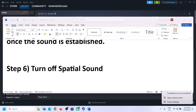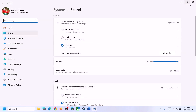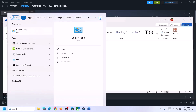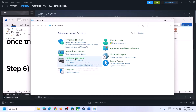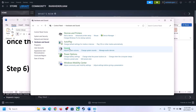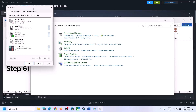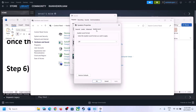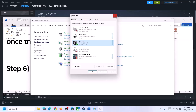The next step is to turn off Spatial Sound. Right-click on the speaker and click on Sound Settings, or go to Control Panel, then Hardware and Sound, and click on Sound. In the Sound Control Panel, select your speaker, right-click, select Properties, go to Spatial Sound and turn it off. Click Apply, then OK, then launch the game and check.